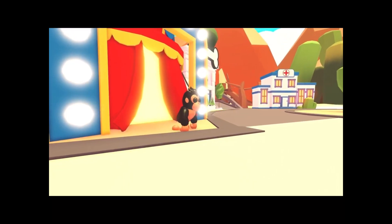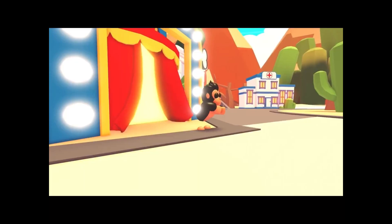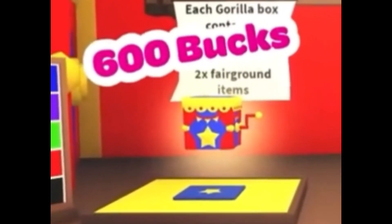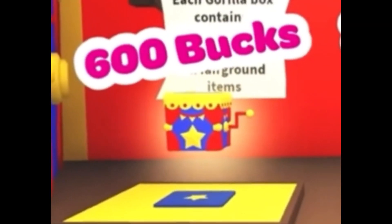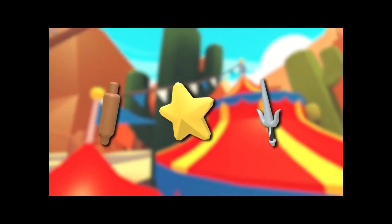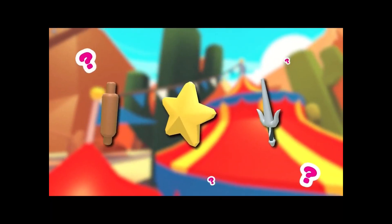In this update there will be a total of six new gorilla pets for you to collect. Buying a standard gorilla box for 600 bucks will give you a plain gorilla, which is a rare, but will also give you two other items. And if you're lucky enough, you'll have a chance to get one of three ingredients.